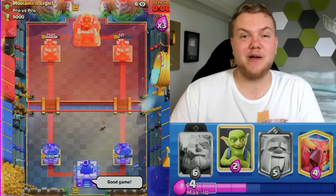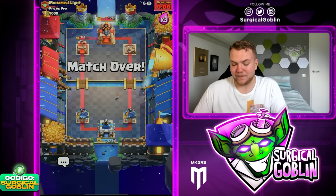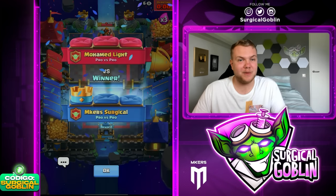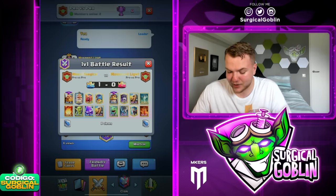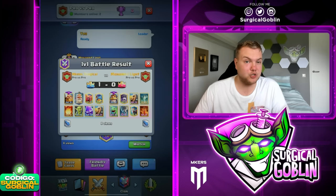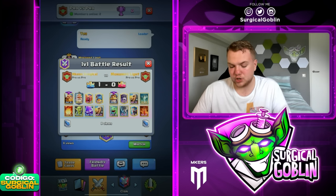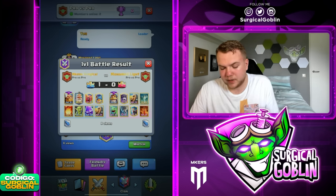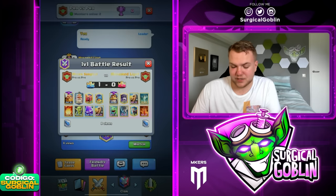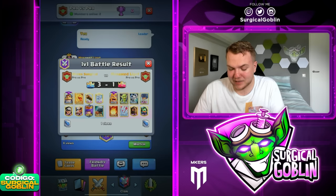We ended up winning! That was so close — we won by 70 HP. He played this insanely well. I was trying to fully defend and we did, but that was incredibly close. Really well played to Mohammed. I think this is a good matchup for us because of the Monk — without Monk it's not easy for the Royal Giant player, but with Monk it's so annoying because he can't throw Barbells without me reflecting them. The Ice Wizard and Baby Dragon get reflected too, and the Royal Giant just tanks through everything. We're up 2-0 against Mohammed Light!